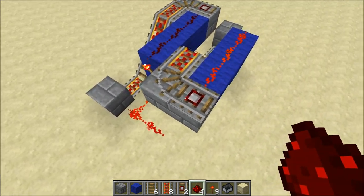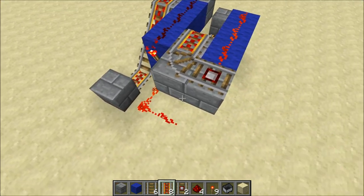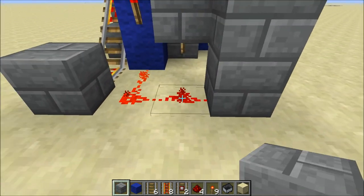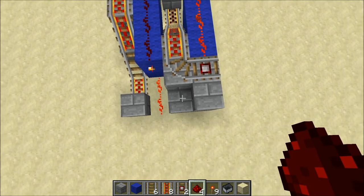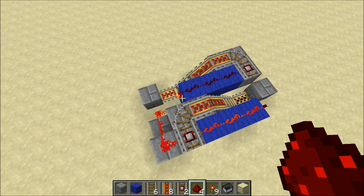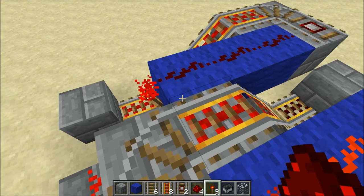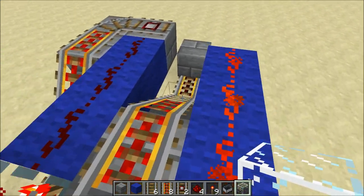You'll need to connect this detector rail now toward our first slot, so put in a little hill here. And one last thing, you'll need some glass. Place that on top of the redstone torch that powers each of your slots.